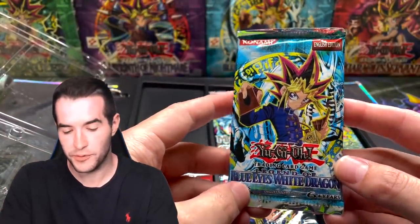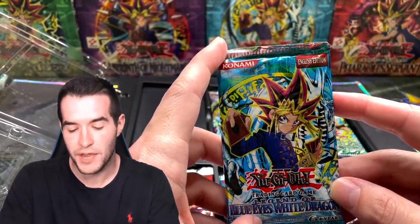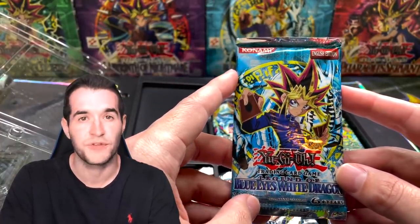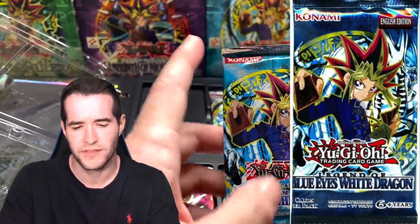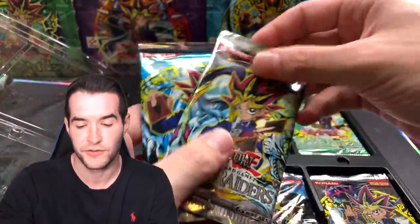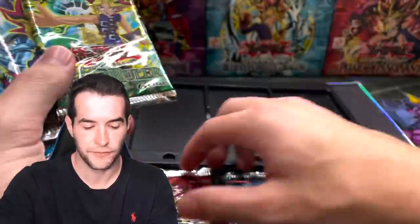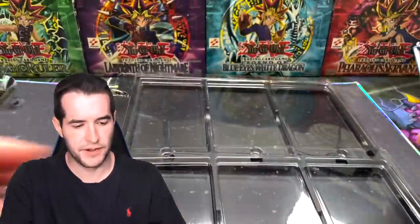Is there any difference between these packs and the reprints? Yes — these original packs have the red banner Konami logo, which is different from the reprints that have Konami outlined in red or white with red letters. The cards inside also look a little bit different, so let's see if we can tell the difference when we open them up.